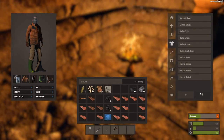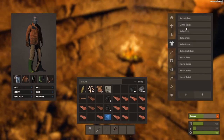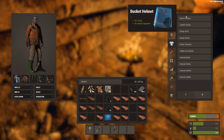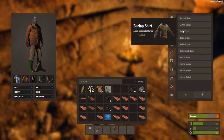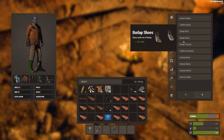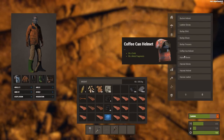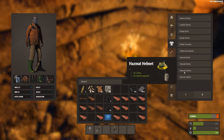Let's start at the top. Bucket helmet — it looks different when you have different materials. Bucket helmet, I don't know what it does exactly, it probably helps against bullets. Leather gloves, burlap shirt, burlap shoes, burlap trousers, coffee can helmet, hazmat boots, hazmat gloves, hazmat helmet.